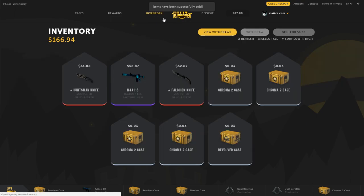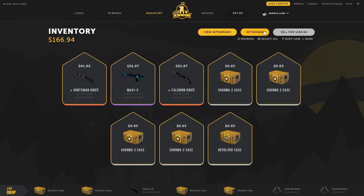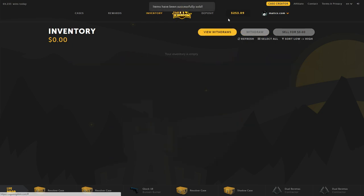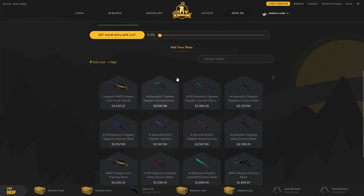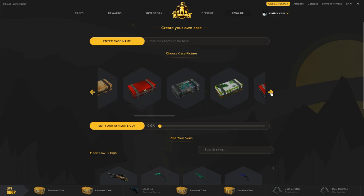I can't even open this case anymore. Let me check my inventory — I'm going to sell everything back. That's 166 back and I deposited around 500. Those custom cases weren't very good, so I'm going to create another one that might work a little better.